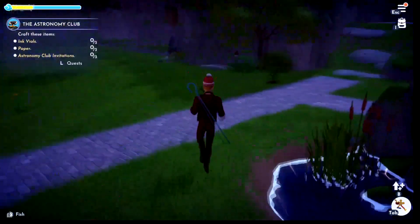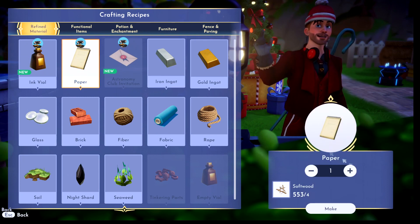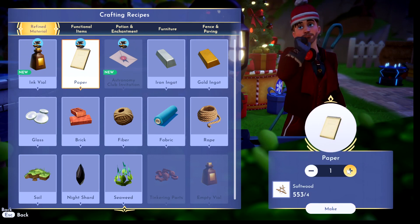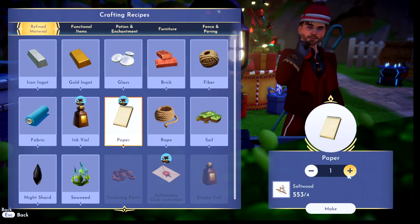For paper we just need softwood - nothing wrong with that. I'm sure everybody watching this video knows how to get softwood, so we need three of them.